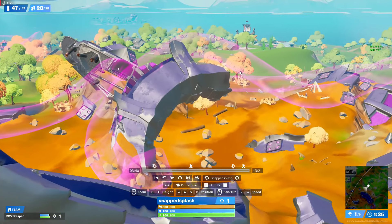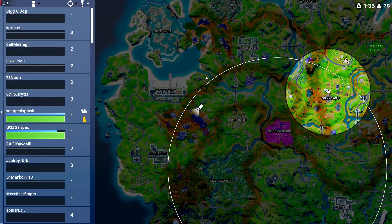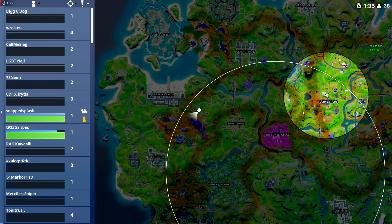Another way to consistently make it late game is rotating dead side and then rotating back to central. However, in higher elo lobbies I wouldn't recommend it — I've been like top 300 in the solo cash cup and tried rotating dead side, only to run into so many people. They keep hitting you for 20, your shield breaks, and then they fight you.